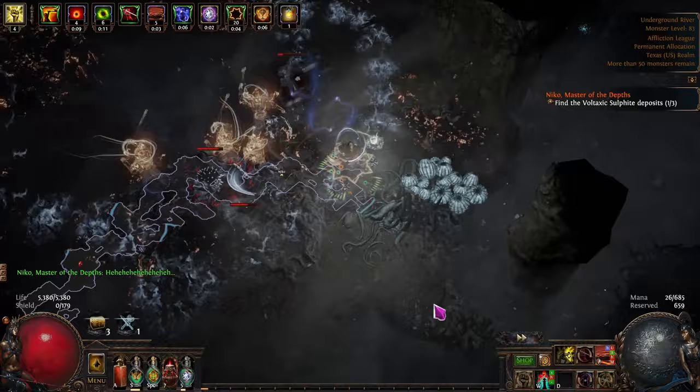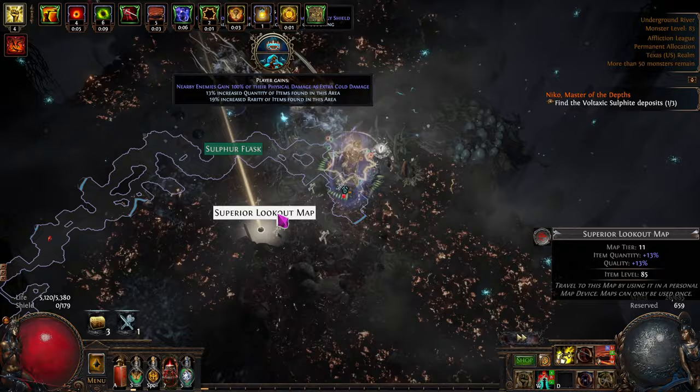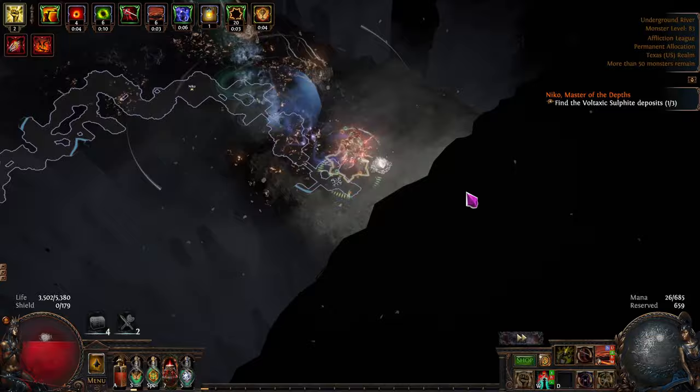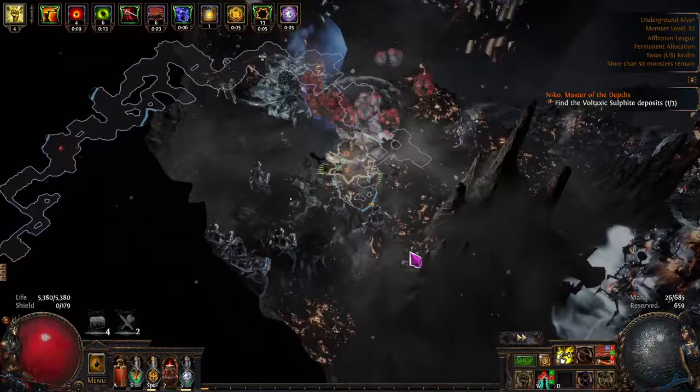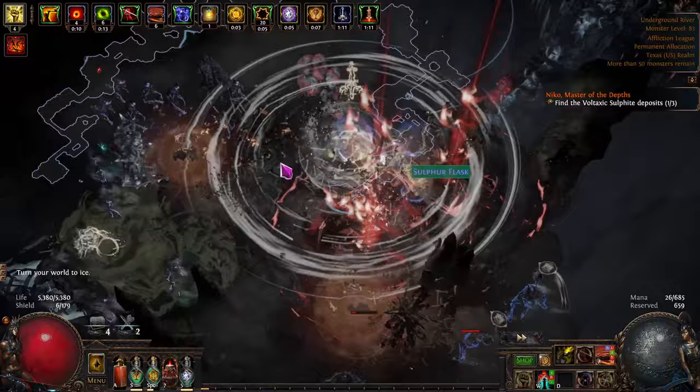This is a Tier 16 really juiced-up map. Final boss? Scourings? I don't need any of that. I'll take a shrine — that's one of three Sulfite things. It lasts longer because of my atlas tree, and shrines give me two buffs instead of one, and a stronger buff as well. Pretty nice.